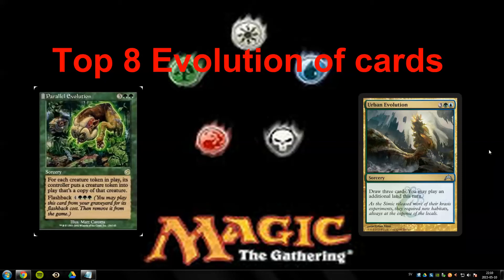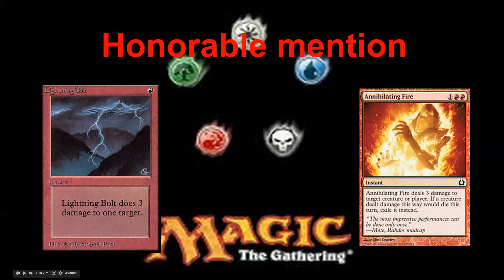So let's start and reveal the honorable mention. The honorable mention is Lightning Bolt. It was printed in Alpha and today there is nothing like it. The closest thing would be something like Annihilating Fire. Lightning Strike would also fit, but it's somewhat rare to have in a non-core set these days, so Annihilating Fire gets the nod.